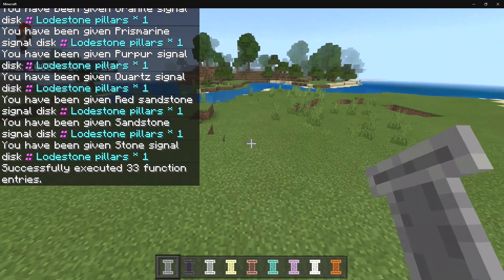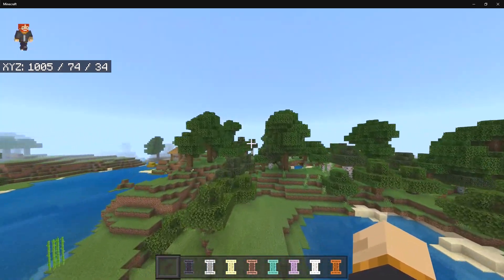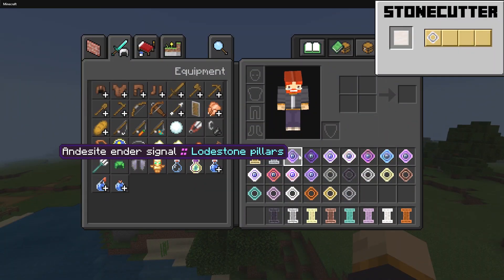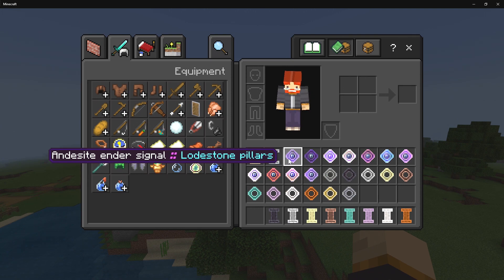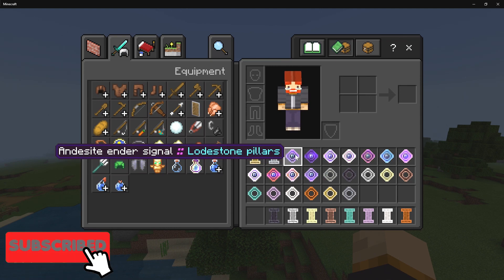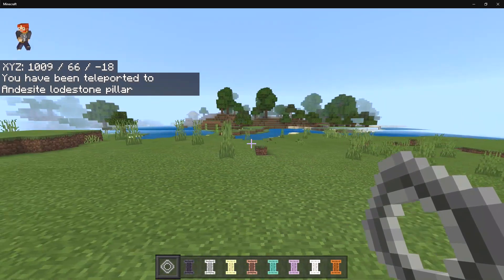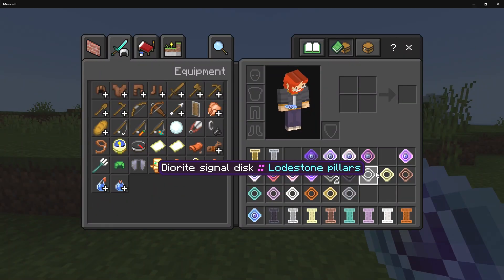Let me go ahead and place down an Endstone pillar and fly some distance away. If I show you the items quickly — we have the Ender Signals. You need to get the matching one for your pillar: if you place an Andesite pillar, you use the Andesite Ender Signal; a Diorite pillar takes a Diorite Ender Signal. So I'll grab the Andesite one, move far away, and as soon as I interact with it — as you can see, we get teleported right back to that Lodestone Pillar.